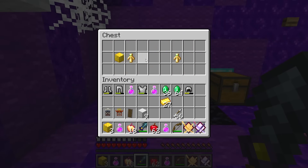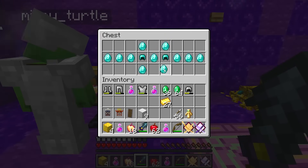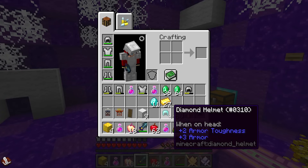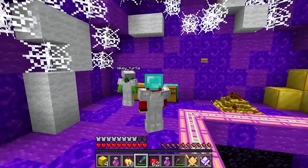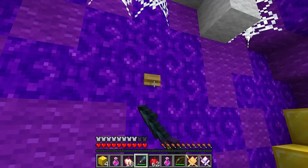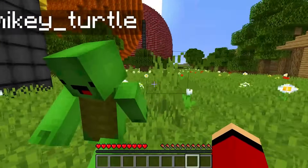Here! Take this totem of the undying! Thank you! The second treasure is… Diamonds! There's also a diamond helmet in here! I might as well put it on right now! Perfect! Cool! Hey Mikey, look — it's a button! Press it quickly! Wow Mikey, it was super cool! We were able to pass interesting tests and get a lot of treasures!